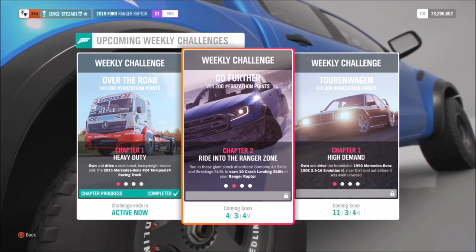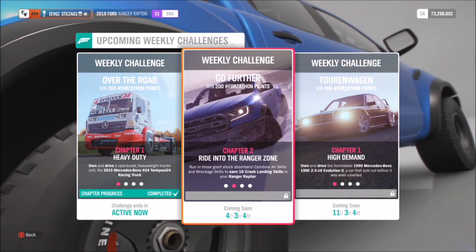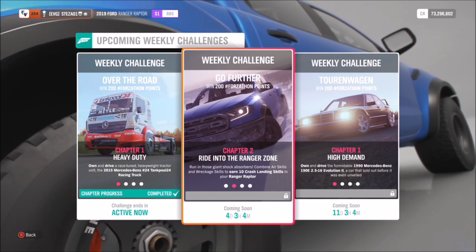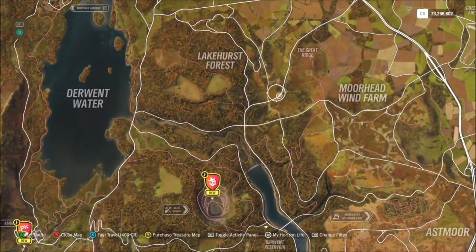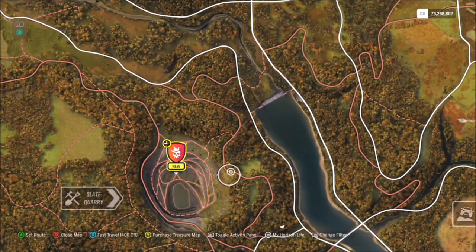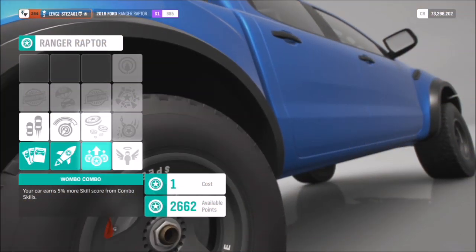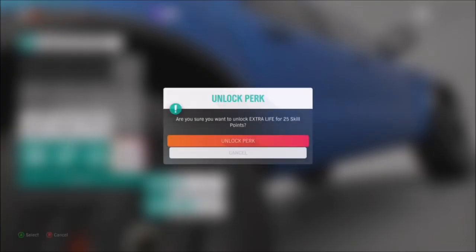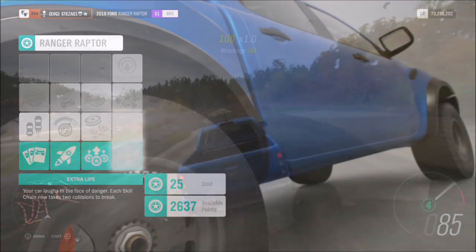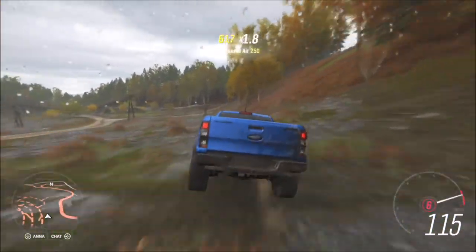The first challenge wants you to get 10 crash landing skills, which is actually quite easy. For those who don't know, a crash landing skill is an air skill closely followed by a wreckage skill. This can be easily done on most parts of the map, but I went to the quarry because there are lots of little jumpy jumps and lots of things to smash into. I also got the extra life perk because it will help you in this challenge and the one after — just in case you crash, you don't want to lose your skills as it gets quite frustrating.